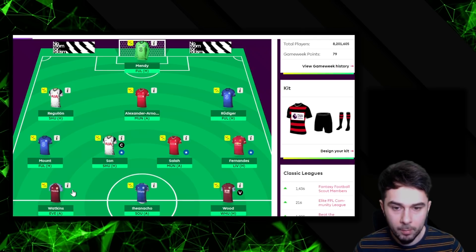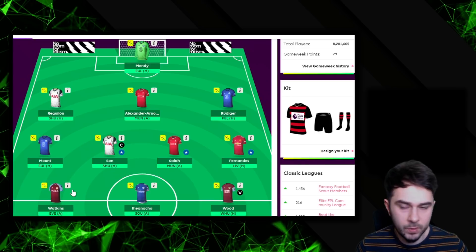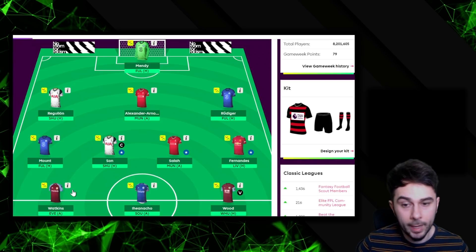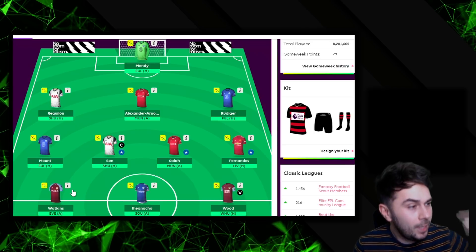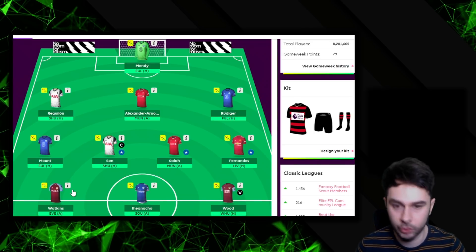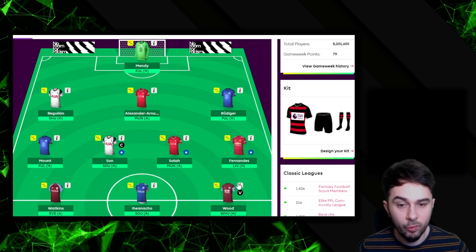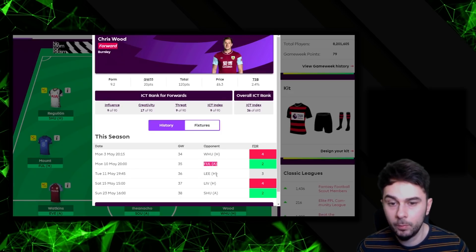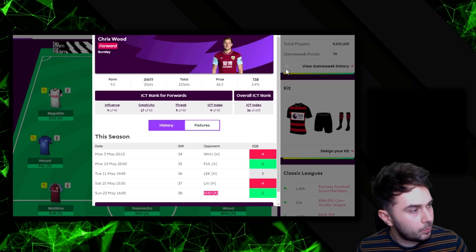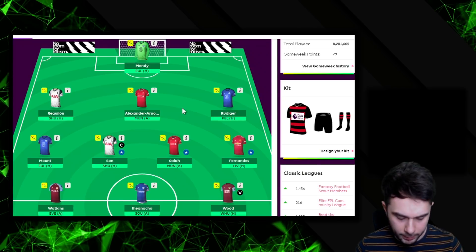Watkins against Everton — I'm not sure what's going to happen there. It might be a nil-nil or a high-scoring game. I wasn't really expecting Chris Wood to score three goals and an assist, so it's one of those fixtures I'm not 100% on. Iheanacho against Southampton is just on form — on fire. He could have got more assists and goals in the last game against Crystal Palace. Chris Wood is a big differential and a lot of people are thinking to bring him in. His upcoming fixtures look really good — West Ham, then Fulham, Leeds, and Sheffield United away on the final day.